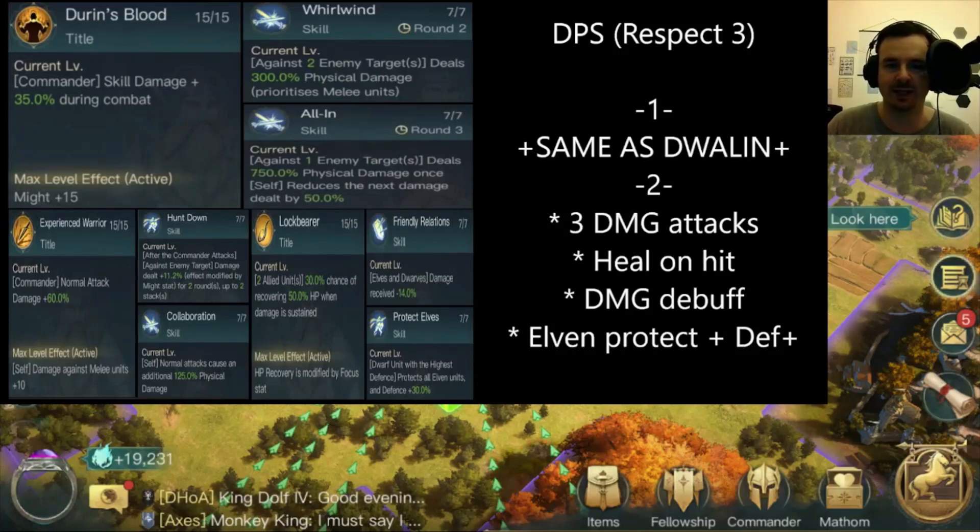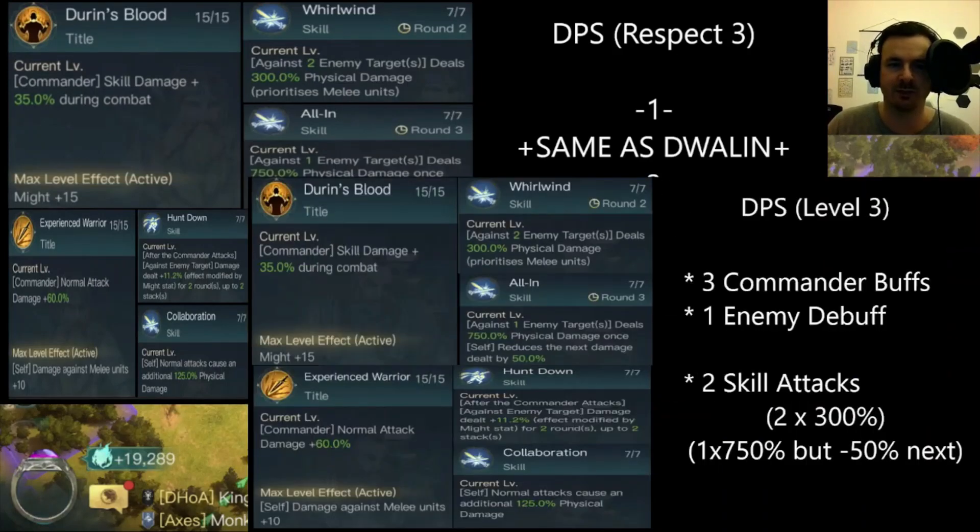Moving to the combination of tier three and tier one — some nice mixes. Two of these tables are exactly the same as on Dwalin, so if you've watched that video you'll recognise Durian's Blood and Experienced Warrior with Whirlwind, All In, Hunt Down, and Collaboration. This is the combination I use for the comparison point of damage against Legolas with all the commander buffs, enemy debuffs, and attacks. It will work better than Dwalin's because Gimli's increase to might per level is much better.